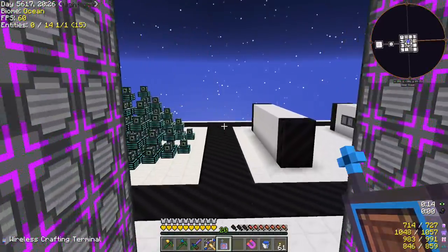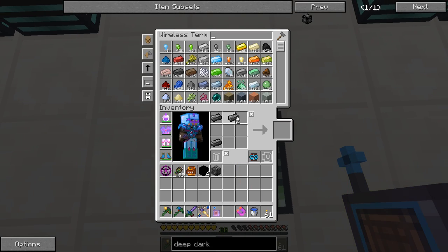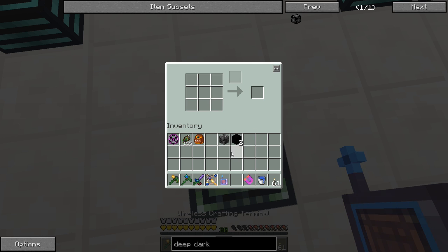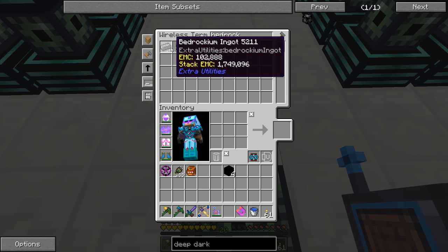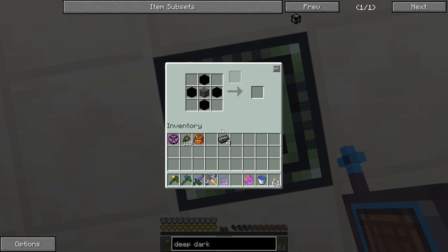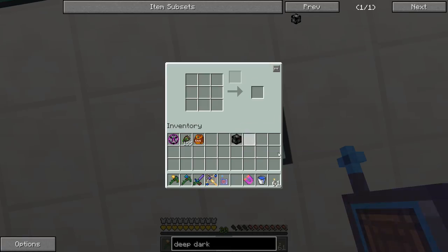Bedrockium here. Octuple — wait, this isn't the QED. Okay, here we go. Bedrock — oh, did I put it all away? I was trying to shift click it to my inventory and it shift clicked up here. Oops. We need the bedrockium once again. There we go. So now we should be able to do this properly in the QED. There's that and that. Cool — Portal to the Deep Dark.